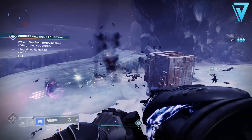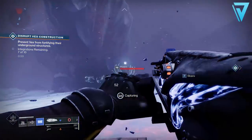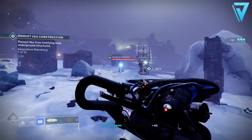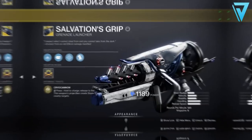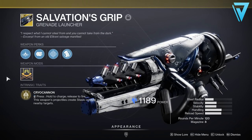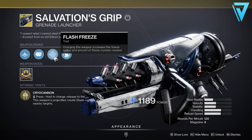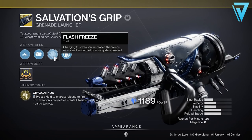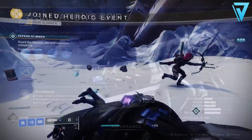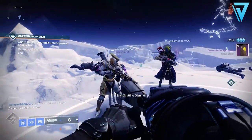Today we've seen the launch of Beyond Light, a brand new expansion for Destiny 2 — it's been a long wait but it's finally in our hands. We're taking a look at the Salvation's Grip, which comes with the intrinsic trait Cryo Cannon, where you hold fire to charge and release. This weapon's projectiles create Stasis crystals and freeze nearby targets. It also has the legendary trait Flash Freeze, where charging increases the freeze radius and the amount of Stasis crystals created.